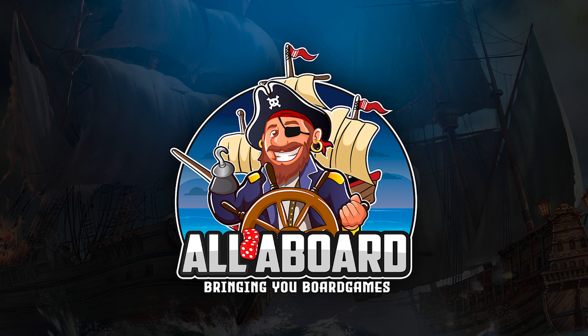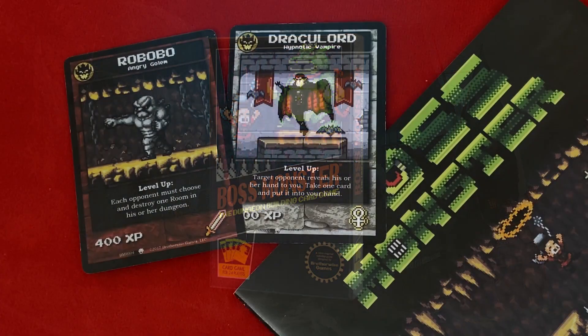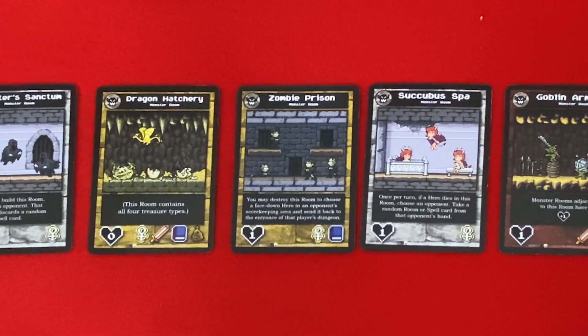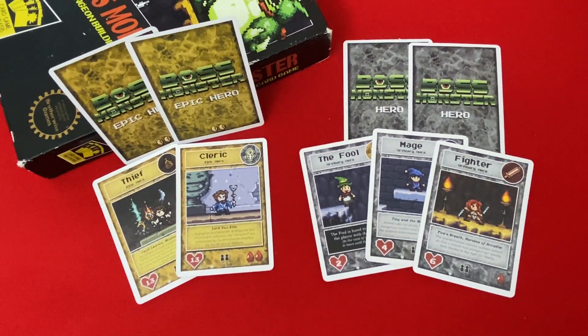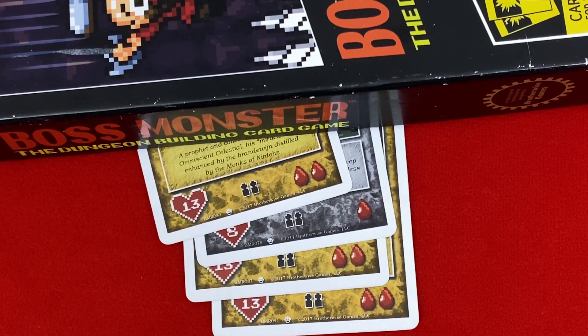All Aboard! Bringing you board games. Tonight on All Aboard, in Boss Monster, we play the part of the villain in a side-scrolling retro video game. We will build dungeons filled with monsters and traps, and then lure in adventurers with the promise of treasures and riches. However, we need to make sure that our dungeons are as deadly as they are attractive, because if the heroes make it to the final room alive, they might end up killing us instead. Hi guys, I'm Pat, and I'm Gly. Thank you very much for visiting All Aboard.